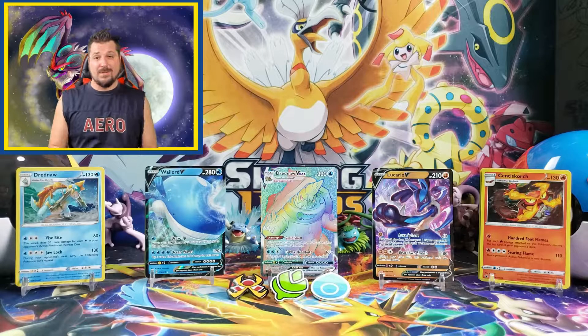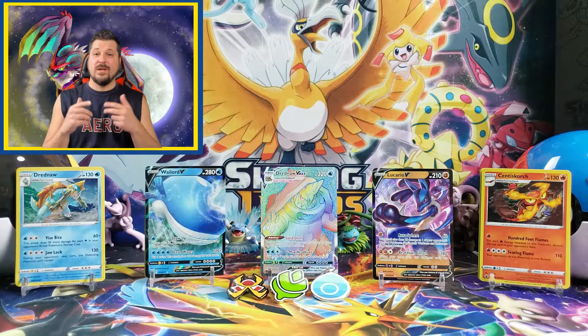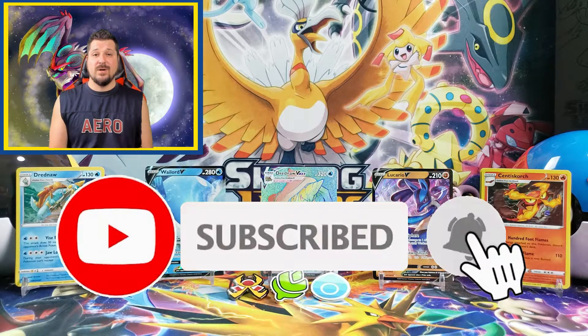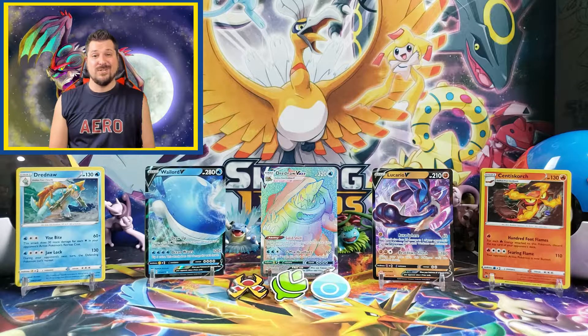That wraps up the Champions Path Pokemon gem pin collection set and I gotta say I'm very happy about this opening. The first gym gave us some holo cards, the second gym gave us one ultra rare card, and the third gym was the best of all — giving us an ultra rare card and a rainbow secret rare Dreadnaw VMAX. This is my first secret rare pull from Champions Path. I still have plenty more Champions Path products to open and we're still searching for those Charizard cards, so ring the bell next to the subscribe button to be notified when new videos go live.